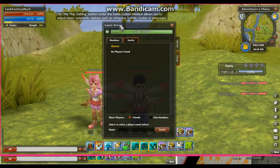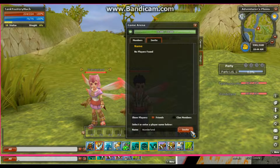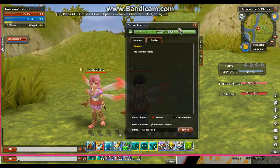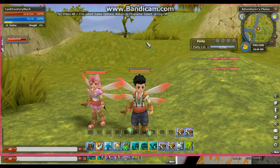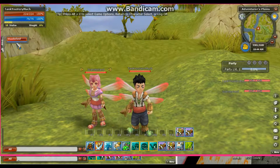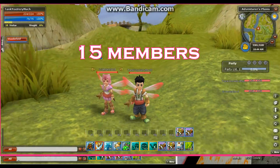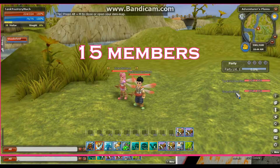Click yes, then click invite member. You can click on the character you want to invite, or you can just type in their name and click invite. The group will show up here and the party is right here — you can move the party around. A group can hold something like 15 or 20 people, and a party can hold up to 6.